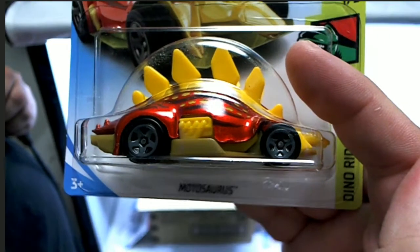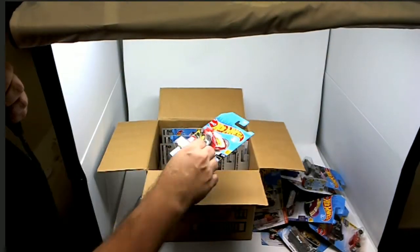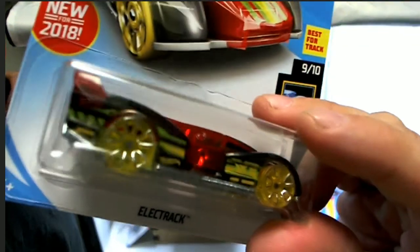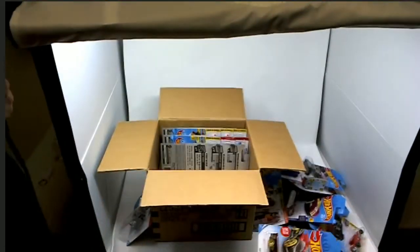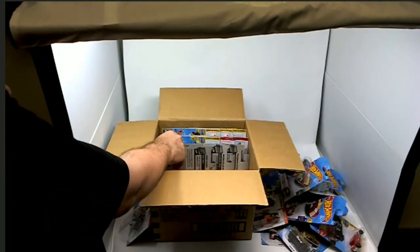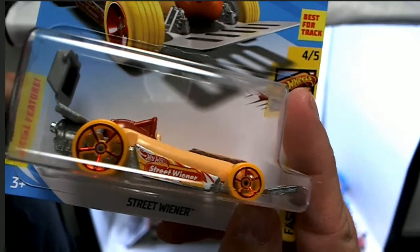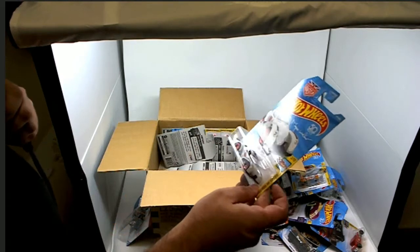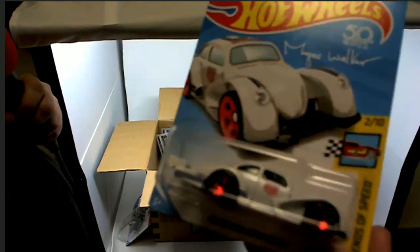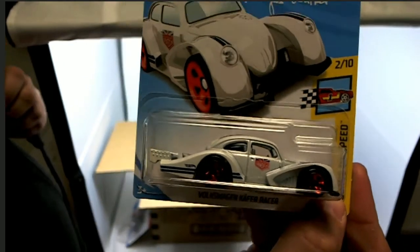I'd put my money on the Fiat 500. We got the Motosaurus — whoa, aerodynamic! We've got another Elect Track — this thing looks pretty speedy. Then we've got a Street Wiener right here — hey, it's a hot dog machine! Street Wiener, oh yeah. We got a Volkswagen Racer — look at that bad boy, he's got some weight to him, that might be a good one.